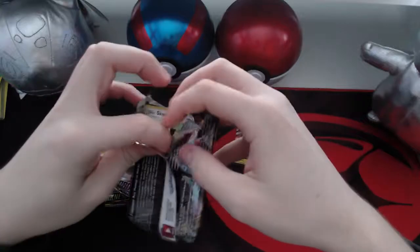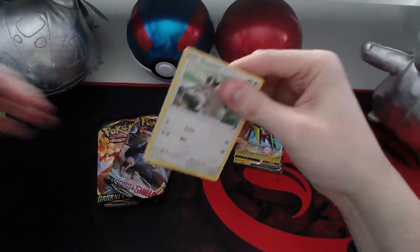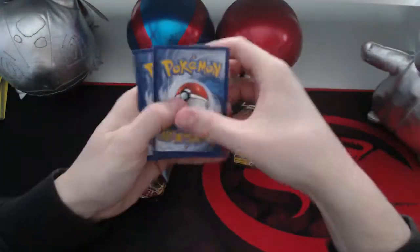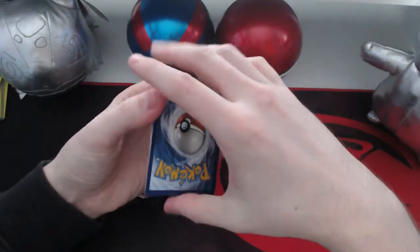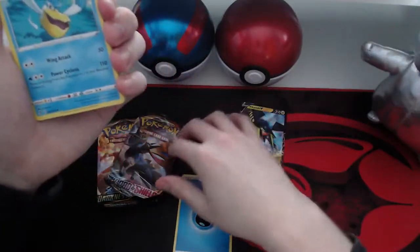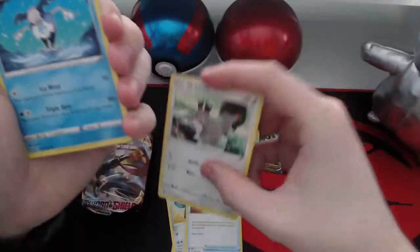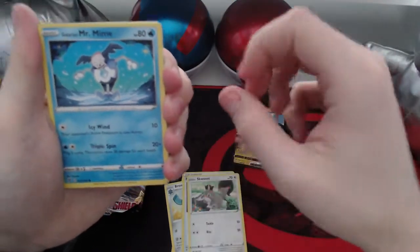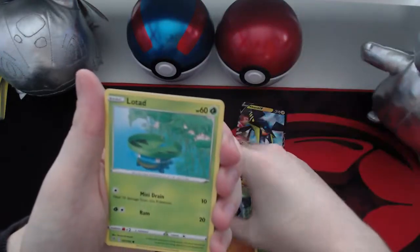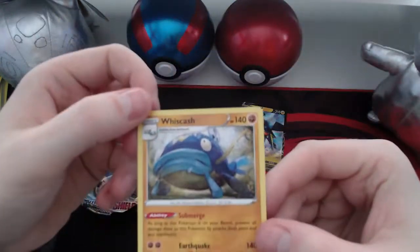I have got a few more Pokémon videos I'm planning — I've just got to find the time to record, and this is just going to be a quick one. Let's start off with the Rebel Clash again. Code card, one two three four. Energy, a Paliper, a Bronzong, a Nugget, a Skorupi, Mr. Mime, a Corphish, a Barboach, a Lotad, a reverse holo Arcanine, and a normal rare Wishiwashi.